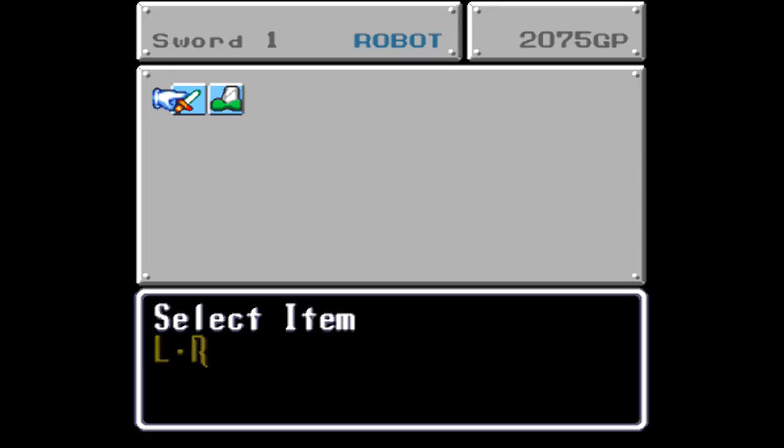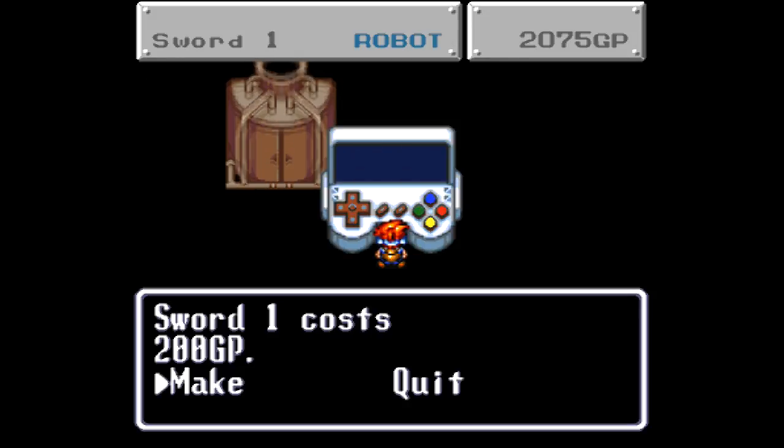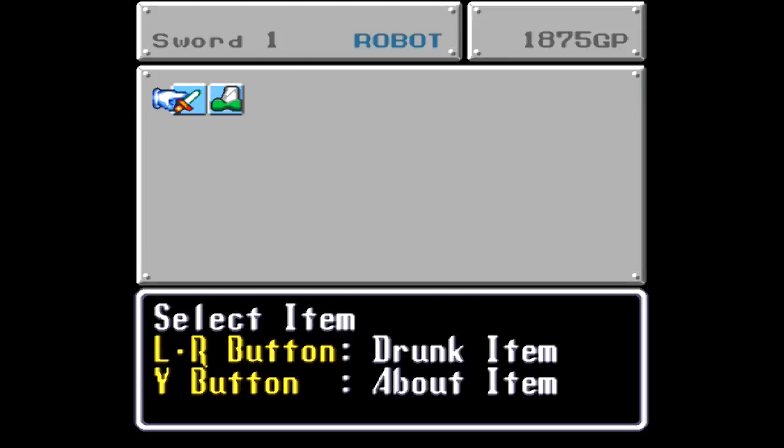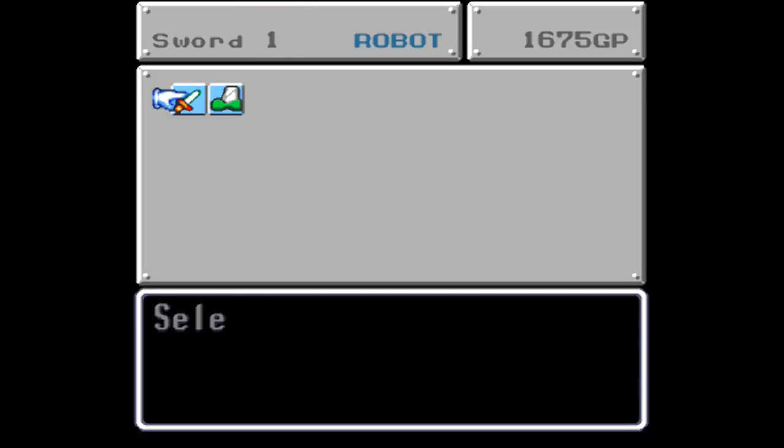What you can do after you obtain that skill is, if you go to an R&D room, you can make these swords. They're 200 gold pieces apiece, and this is going to be kind of time consuming, but I'm going to make three of them, and then I can show you what you can do with them after that.